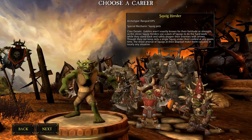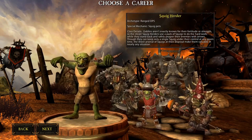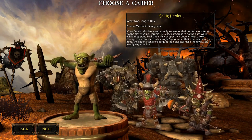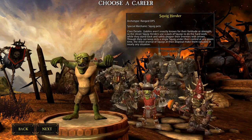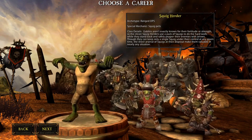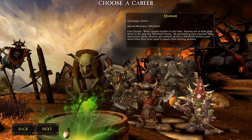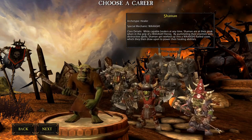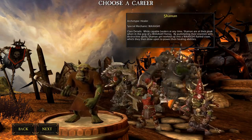The ranged DPS for the Greenskins is the Squig Herder — an archer with a pet. It can be played for high damage in a stationary build, a run-and-shoot build, or Armour Squig, which is the melee version and always fun. Then we have the Shaman, the healer for the Greenskins. He's a hybrid class, meaning you can also play him as a ranged spellcasting DPS if you wish.